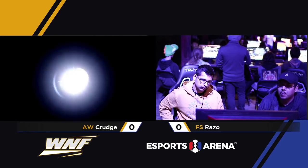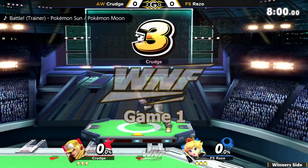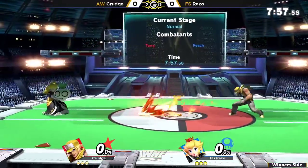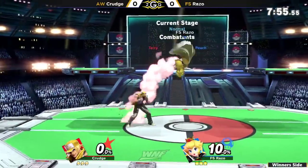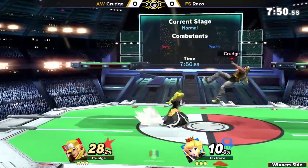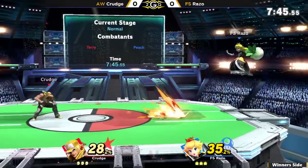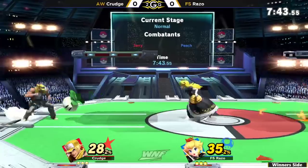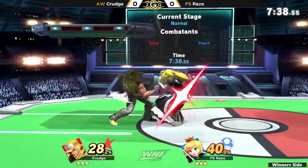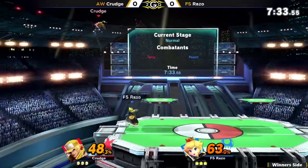Both characters with devastating combo potential. Both these characters can whiff punish really hard. But we'll see how strong the punish game is with this character — he just came out today. So he's still most likely learning all his punishes and all the things he can get with this character. But already he's looking pretty good. I like the way he's taking control of this match. He's using his neutral Bs and his side Bs to keep Brazo out here.